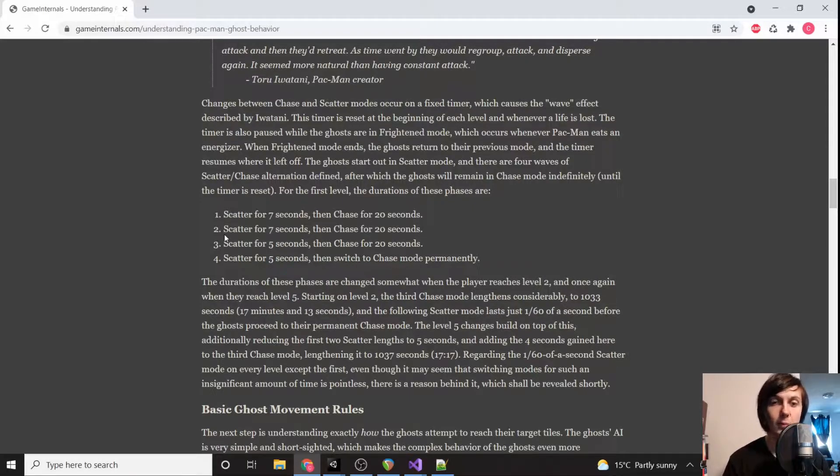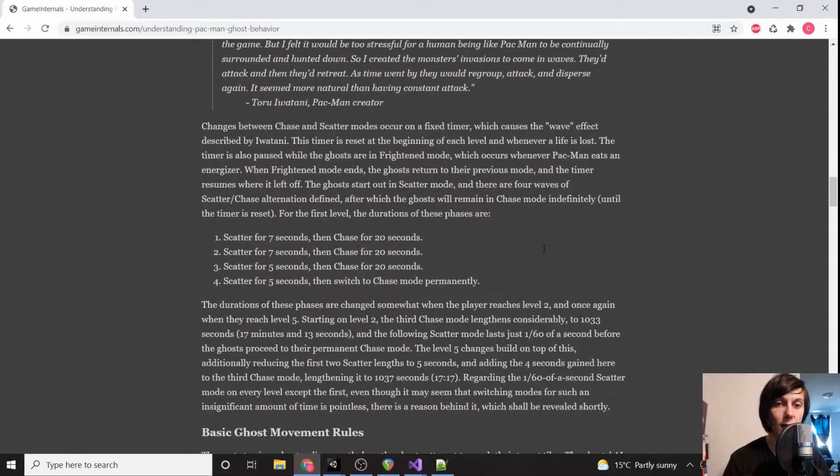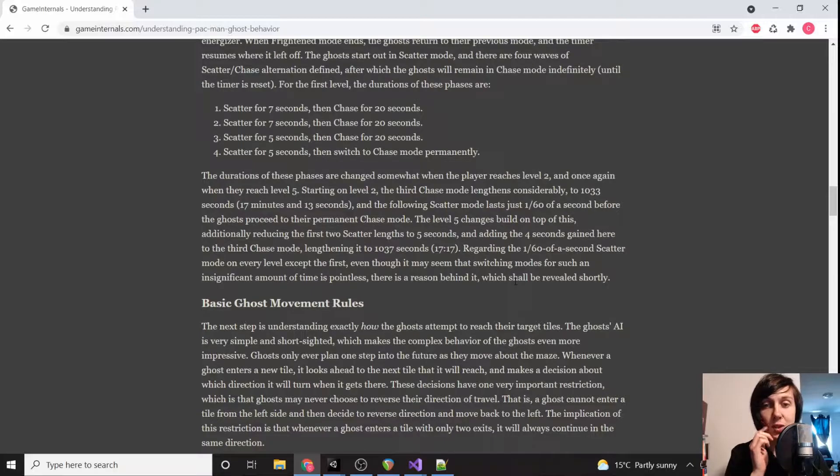There's scatter mode, chase mode, and frightened mode. Chase mode is the ghost's main behavior — the red ghost constantly chases Pac-Man, the pink ghost chases where Pac-Man is going to be, and the other two do different things. Scatter mode has them going around their corners, looping back and forth every 7 to 20 seconds between these two modes. Frightened mode is just when you eat a power pellet and they move in random directions.